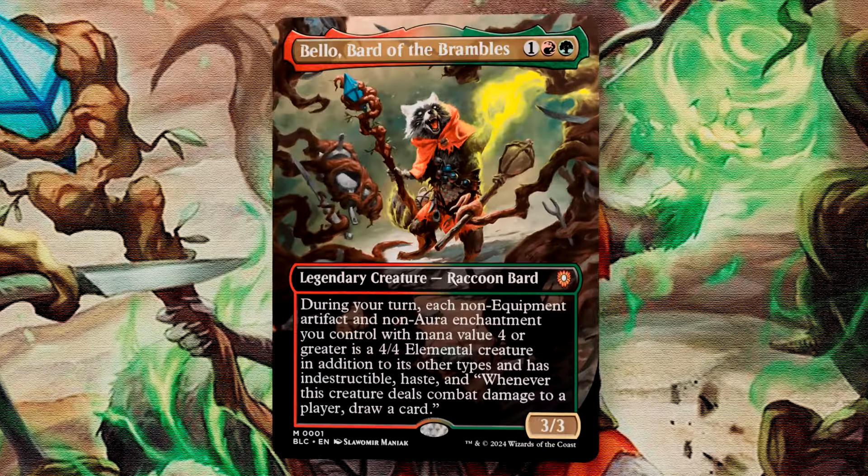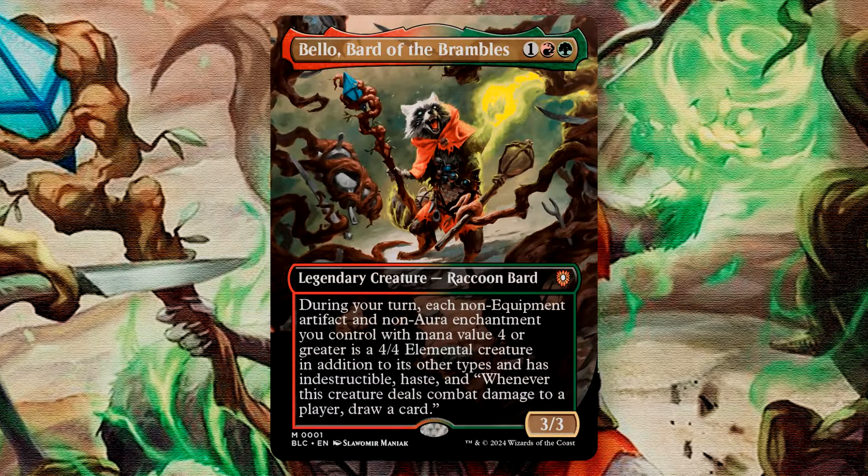The deck's primary commander is Bello, Bard of the Brambles — a 3/3 Raccoon Bard for one, a red and a green. He has one ability: during your turn, each non-equipment artifact and each non-aura enchantment you control with a mana value of 4 or greater becomes a 4/4 elemental creature in addition to its other types. It has Indestructible, Haste, and whenever this creature deals combat damage to a player, draw a card.